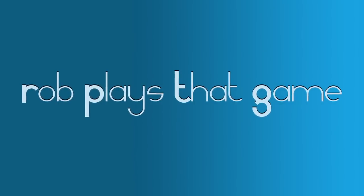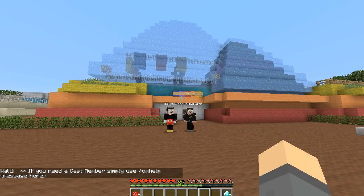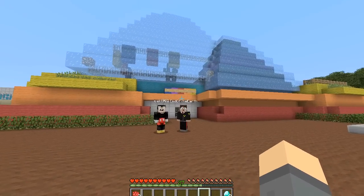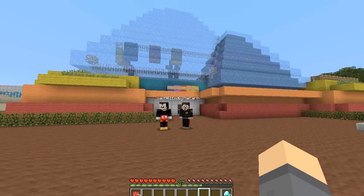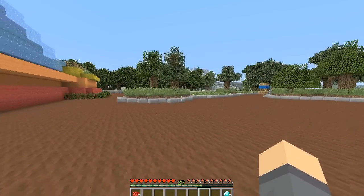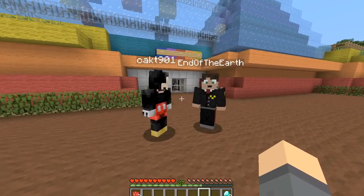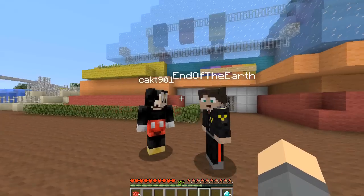Hey everyone, welcome to another episode of Minecraft Mondays. I'm Rob, and we're returning with Cact and End of the Earth to continue our tour of Epcot on the MCMagic.us server — a massive Minecraft server completely recreating Walt Disney World one piece at a time. We're starting off at Journey into Imagination, the Imagination Pavilion.